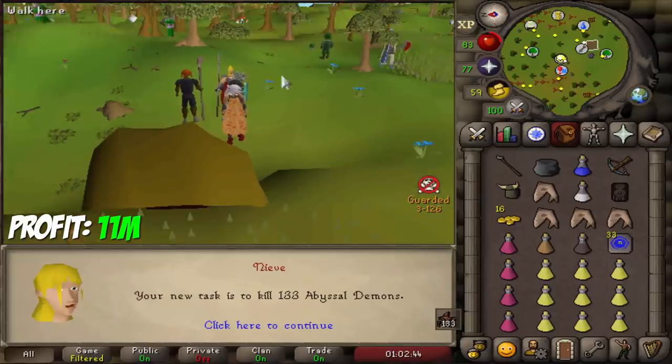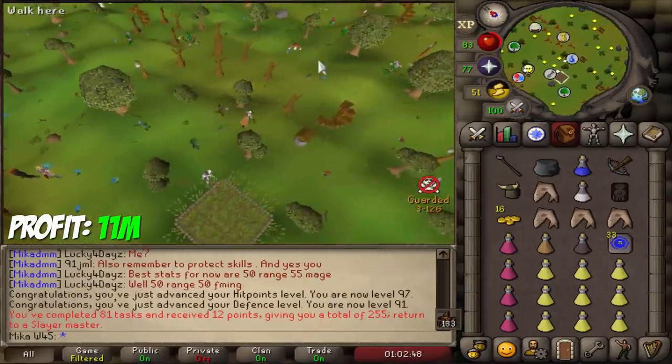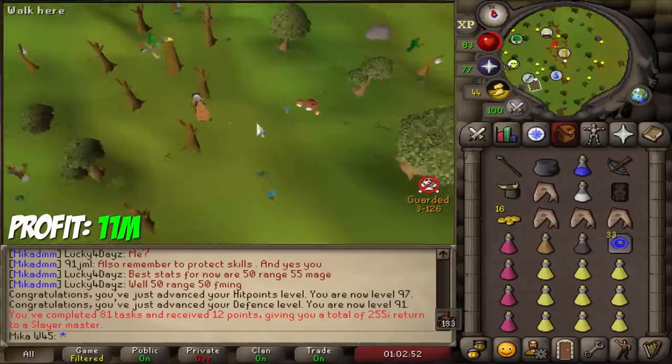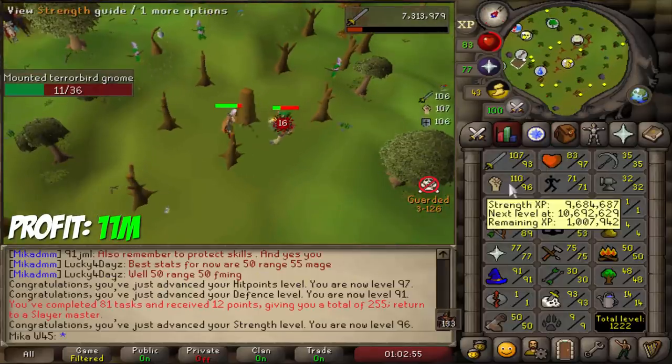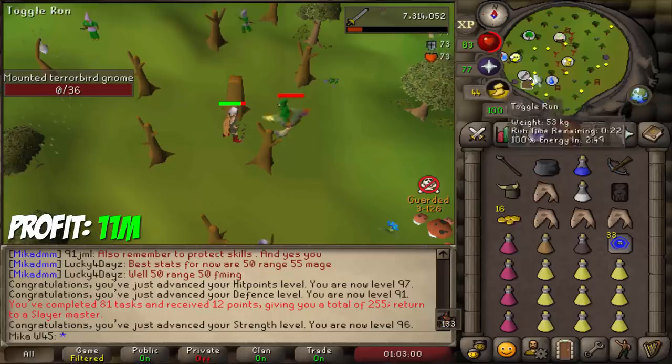The next task is Abyssal Demons — ladies and gentlemen, we are going back. Who knows, maybe we can pull another whip. 96 strength! Beautiful stuff, 1 million XP to 97 — this one is going to take a while.